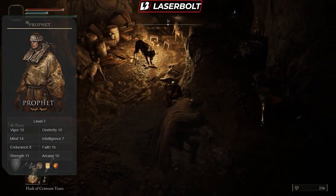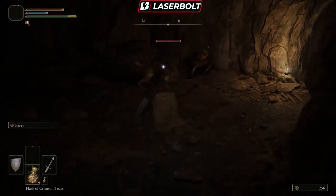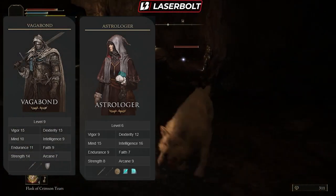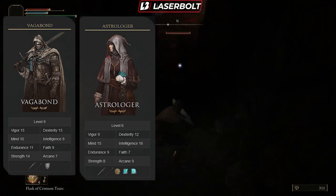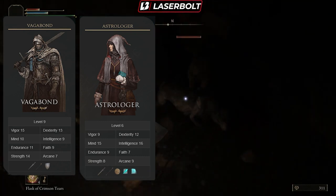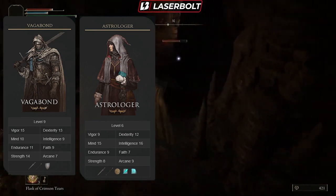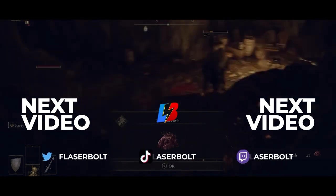Even though those are all great classes for beginners, my top two recommendations are: number one, if you want to do melee combat and be up close — Vagabond is the way to go. If you want to do sorcery and magic, I'm going to go with the Astrologer as the more reliable pick. I wanted to give you a couple more variables and options to make sure you've made the correct choice. I hope you guys are enjoying the Elden Ring coverage — drop a comment, drop a like, and most importantly subscribe to the channel and turn on all notifications so you won't miss when our videos go live. Thank you guys for watching and I'll catch you on the next video.